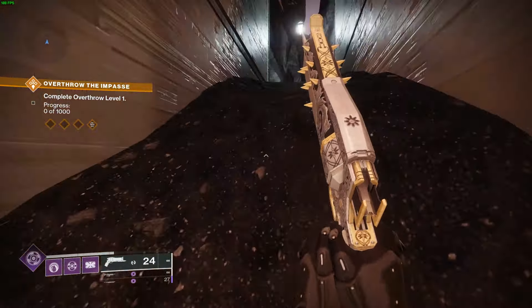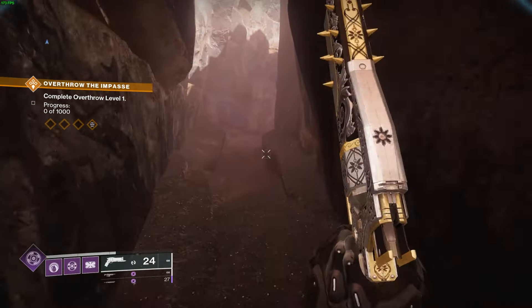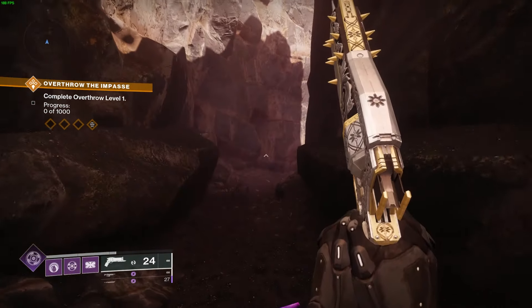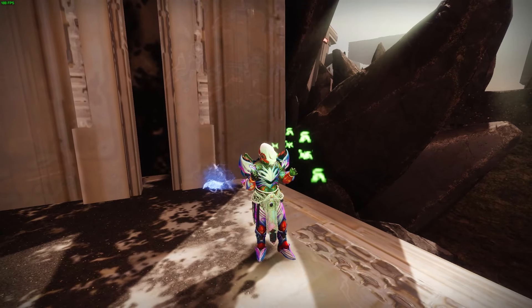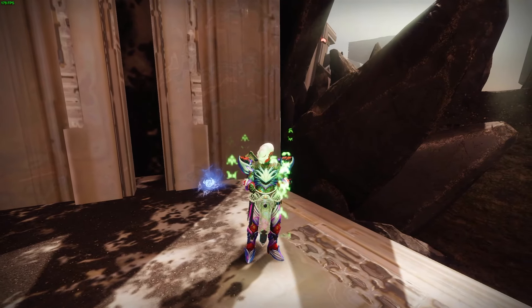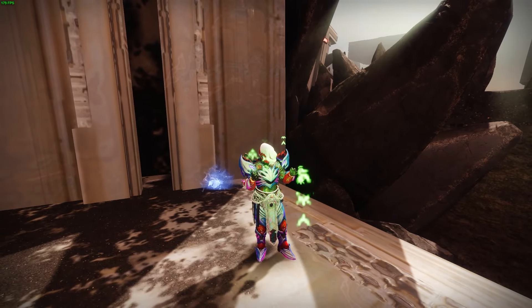If you are struggling to get the cyst that you're looking for, make sure you complete the Alone in the Dark quest. Once you've completed it, you can always switch them whenever you want and repeat the cyst without having to redo the Alone in the Dark quest steps. Also remember, once you activate or change your cyst mission, just follow the bird because it will take you to where the mission starts. Once you've done it a few times, you'll always know where the mission is.